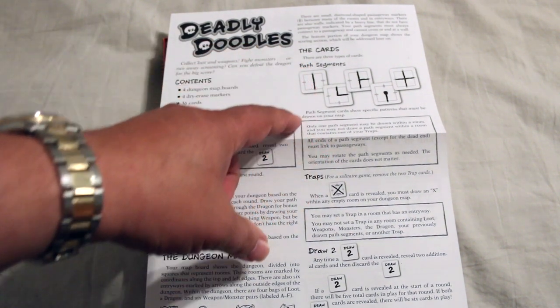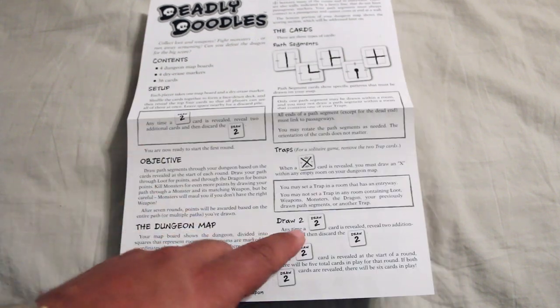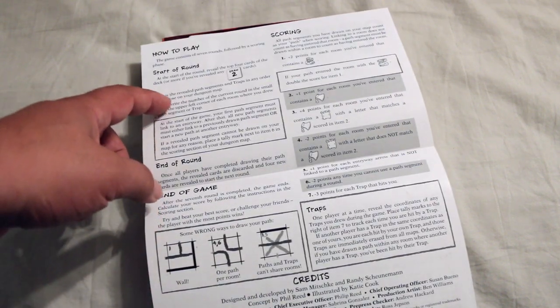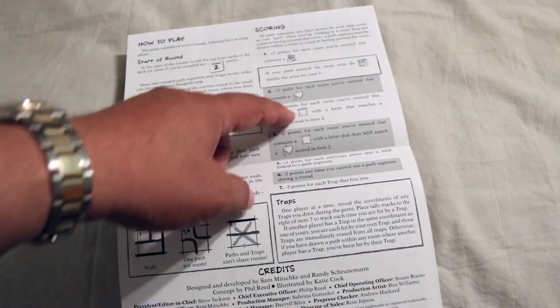It's also talking about the cards and path segments, and there are traps too. There are cards that tell you to draw additional cards. And here are the formal rules and scoring.